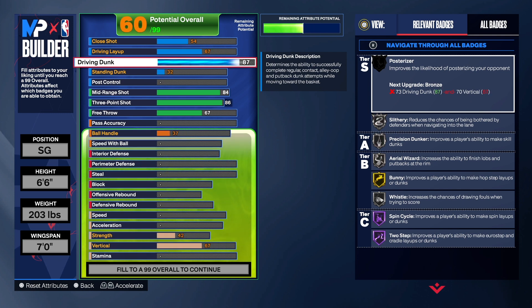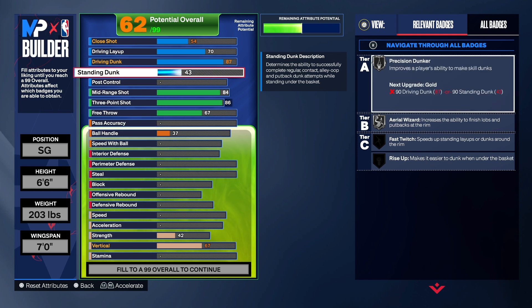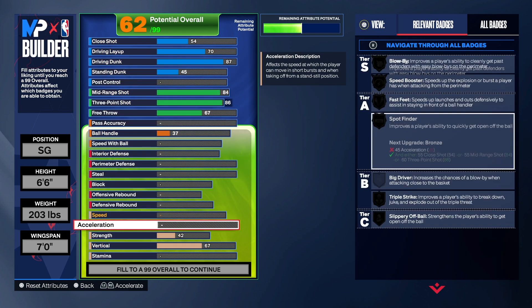We're going to take the driving dunk to an 87. A lot of people don't like driving dunk this year — they say contact dunks aren't all that, and sometimes you miss dunks, which is frustrating. We're going to get the driving layup to a 70 and the standing dunk to a 45. If you don't want the contact dunks or the 87 driving dunk, you can take that down and put the points on layup — layups are really good this year.